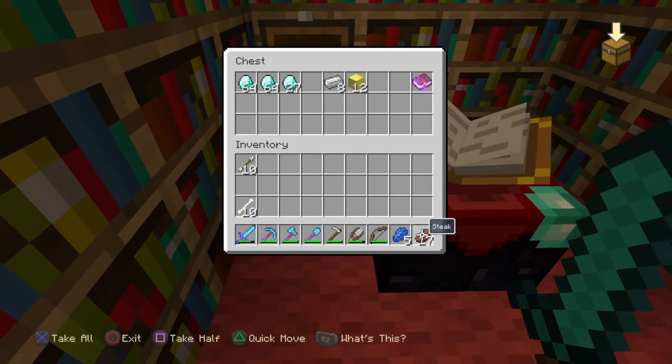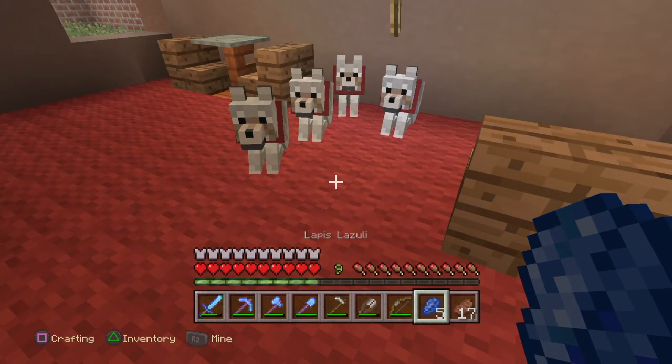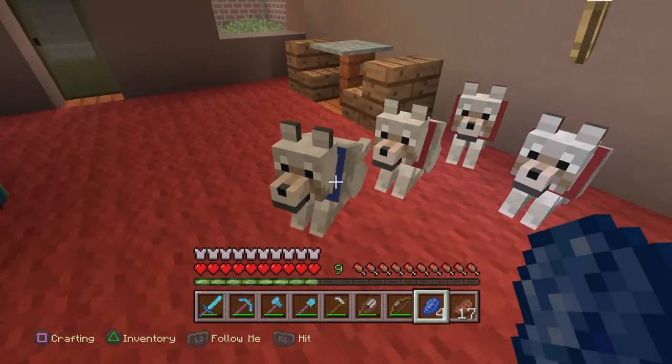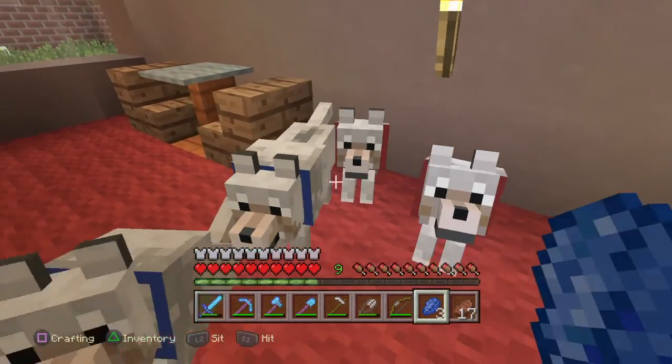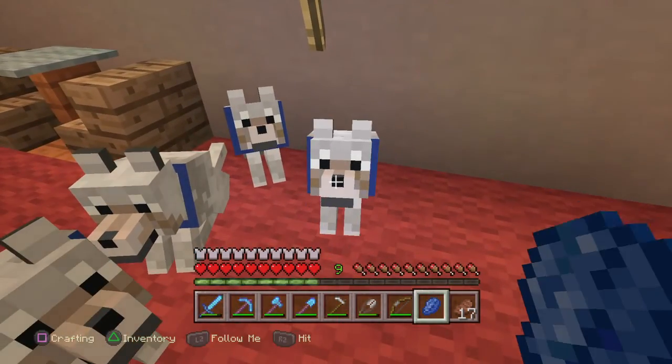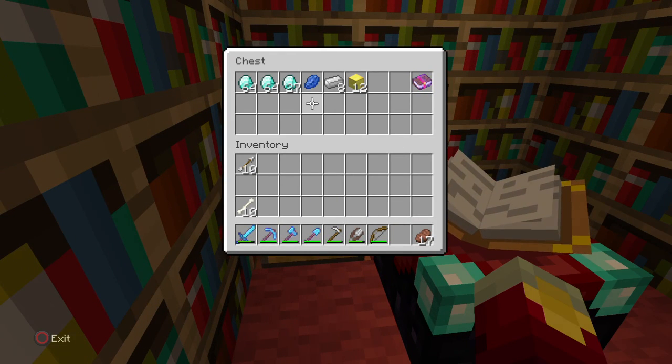That's good. Okay. I'm going to need more lapis. Whatever. There we go — they all have blue colors. I don't know where I'm going to get more lapis, though.